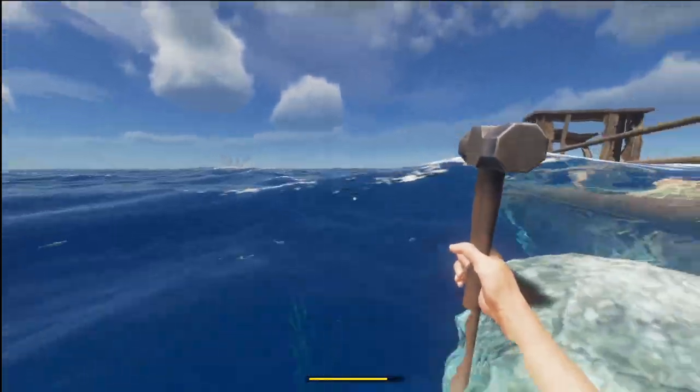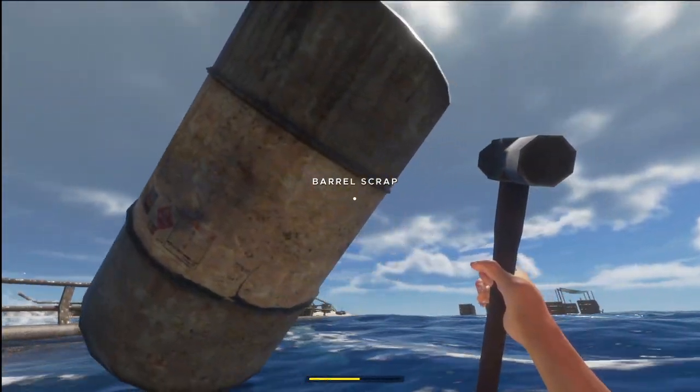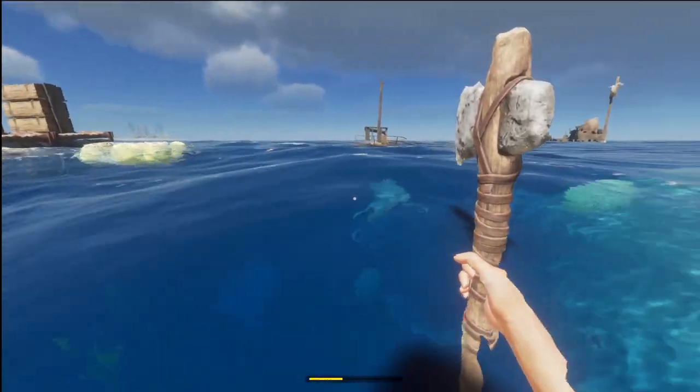Another tip: if we go back to where I got those barrels from, you'll see there's still one there. So we only had to use two barrels to create that raft base. Let's bring that one back and leave it on the island.